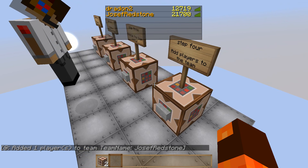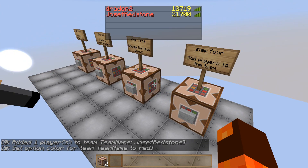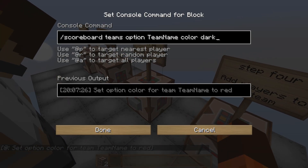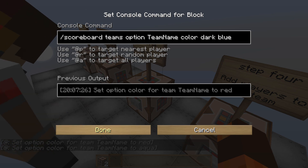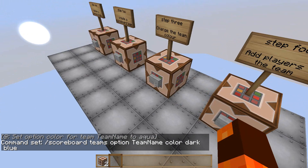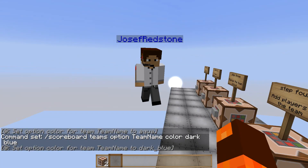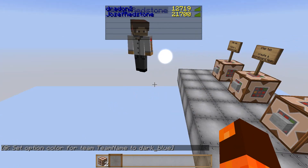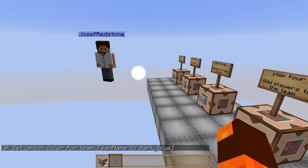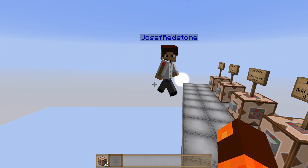If I change the colour in this command block and change the team colour to red, it changed both our colours to red. I was going to change it to dark blue — it's dark_blue with an underscore. It doesn't matter, we've got aqua now. I'll put a list of all the commands down in the description so you can copy and paste them into your Minecraft world. How do you do the rainbow one as well, by the way? We're going to have to do a sneaky little jump cut to that.